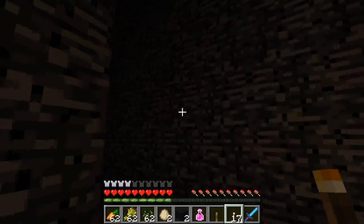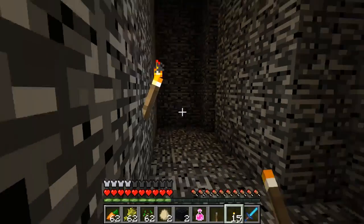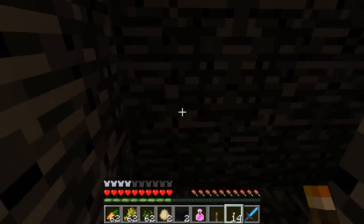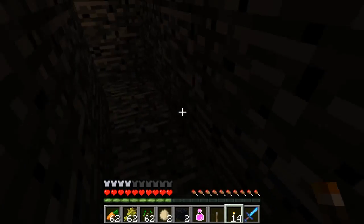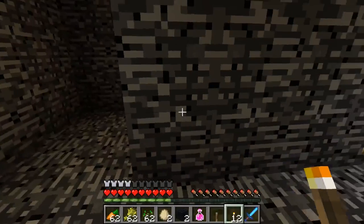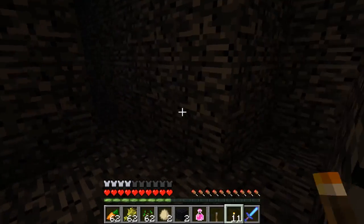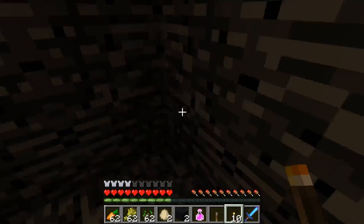I gotta be careful — whoa, that's a dead end. Let's go this way. Not there, maybe this way — this one's a tight way. What's this? That's a dead end — I'm gonna grab this torch. Let me come back this way. I only have 12 torches left, I better be careful. That's a dead end too. Let's go over here — no, that's a dead end as well.